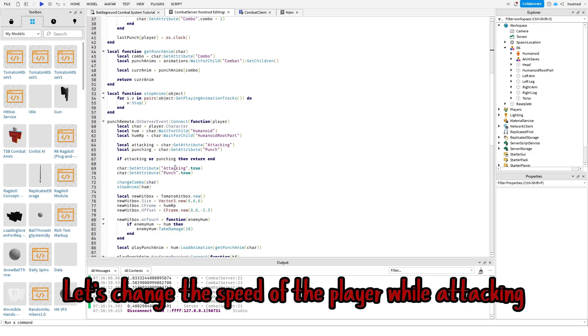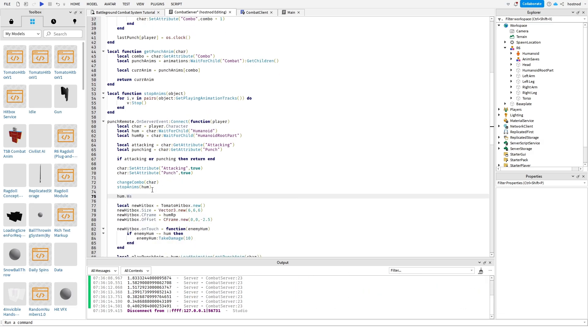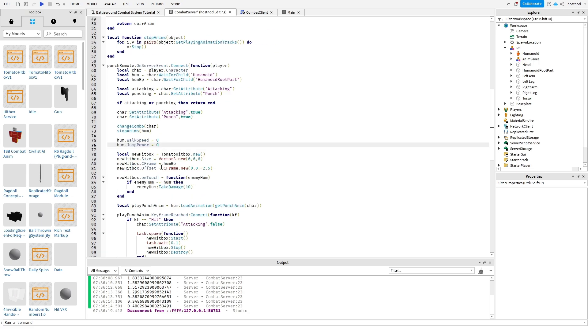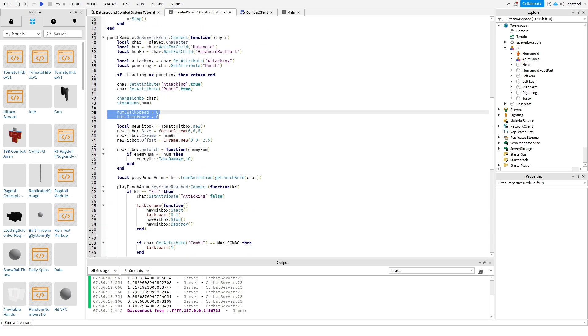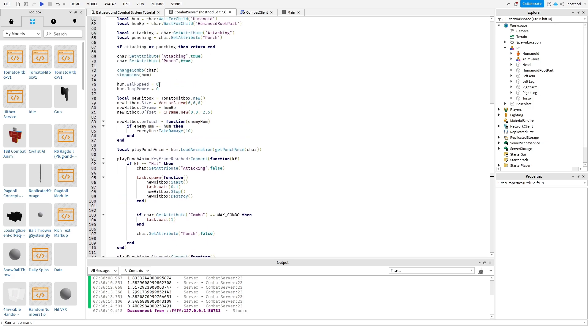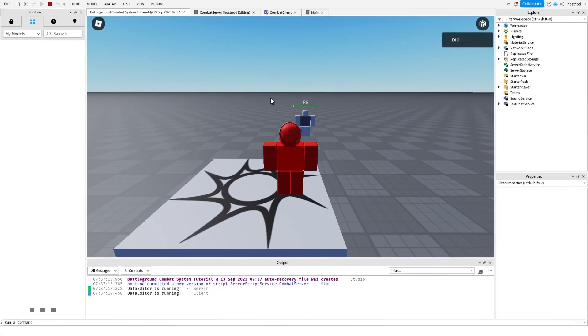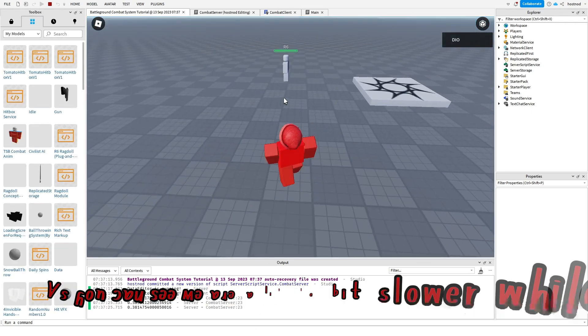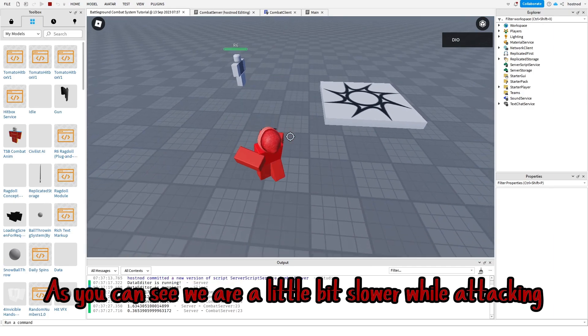Let's change the speed of the player while attacking. Let's see. As you can see, we are a little bit slower while attacking.